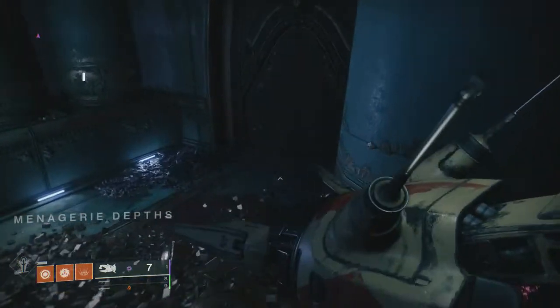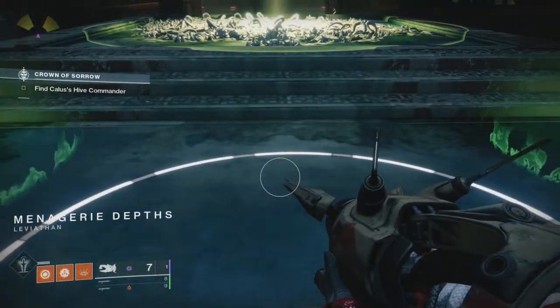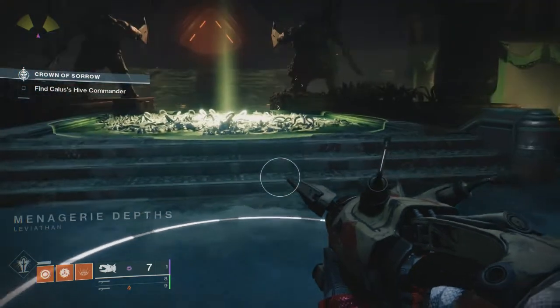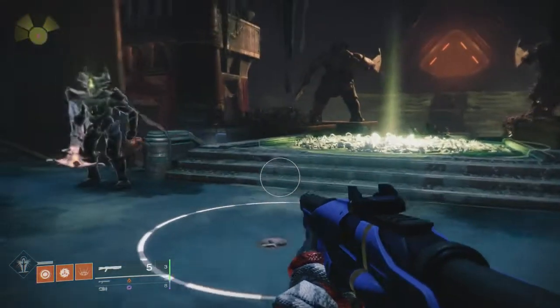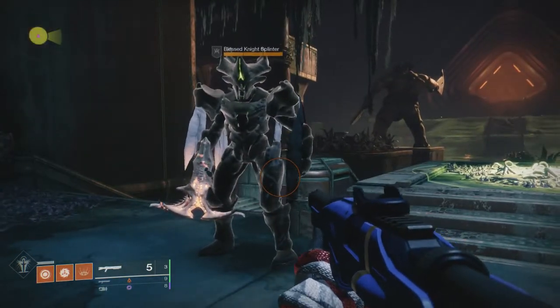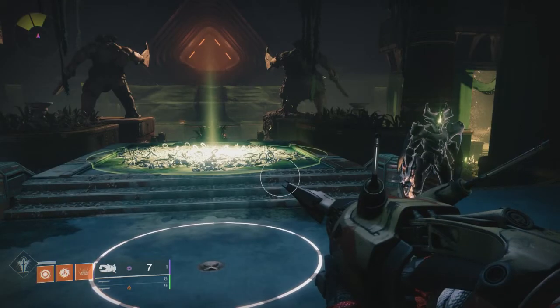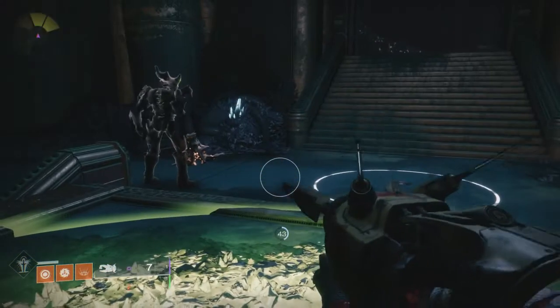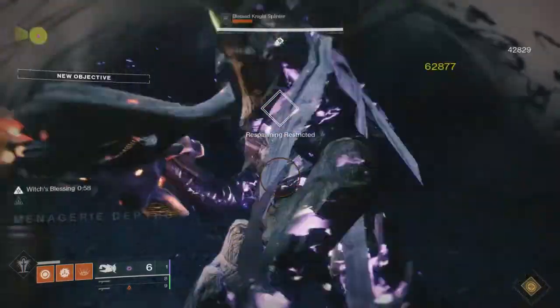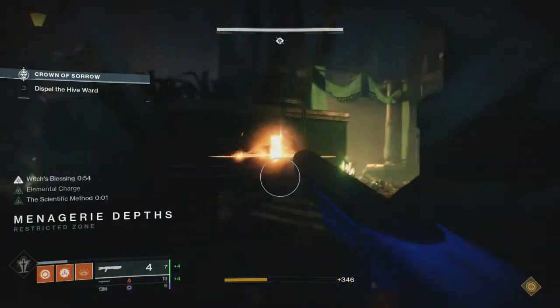So we go to Tractor Cannon, we go to the door, obviously open the door. If you've never done this raid, that's perfectly fine. If you don't know what you're doing at all, that's perfectly fine. Essentially, there are Blessed Knights, and these count as Hive Minibosses. However, because of the raid mechanics, you can't kill them currently, but you can hop in this thing, get your Witch's Blessing, and it's all set. So you Tractor Cannon both of them, and you kill them.